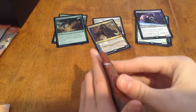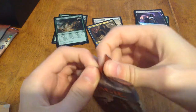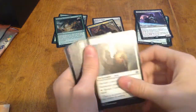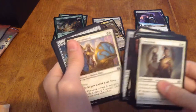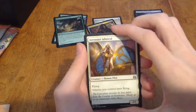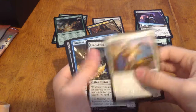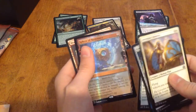Two packs left. I've noticed we haven't gotten a lot of foils — we got one foil, which is nice, but only two foils, same number as Mythics. Maybe we can get a foil Mythic. Aeronaut Admiral, Crackdown Construct — that's nice, it's got an infinite combo — Efficient Construct, and another... oh!